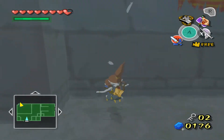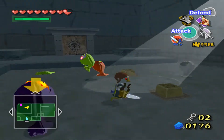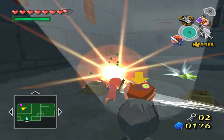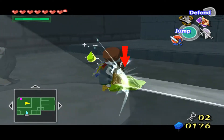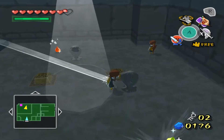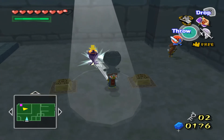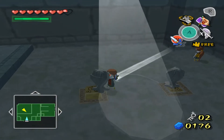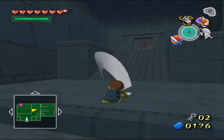So the goal was to get up there, and in order to do that, we just have to move these guys — which can be turned into stone — and then this guy goes right here, and that's how you do it. I forgot, for some reason, that those guys can be turned into stone. So now we go up here and then we call Medli.